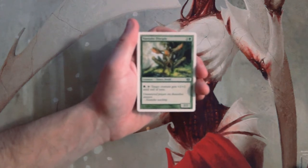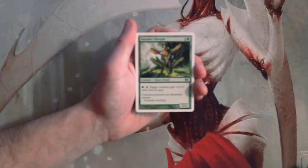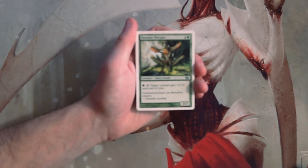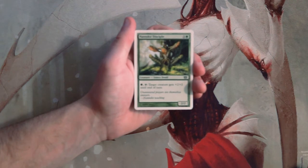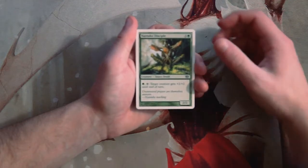Our first card is Antuko Disciple — a 2/2 for three and a green. You can pay a green and tap it and target creature gets plus two, plus two until end of turn. It's okay, not amazing by any means, but pretty good as a four-drop for just a green, kind of a filler card. You can pump up creatures which can be useful as a combat trick.